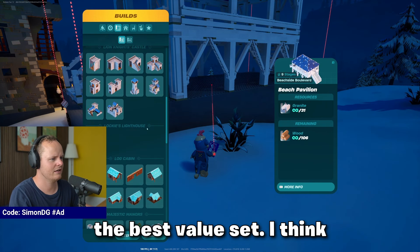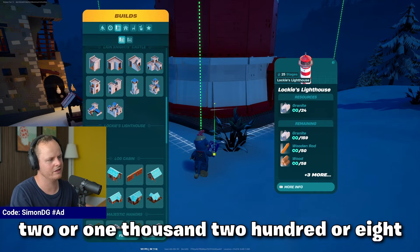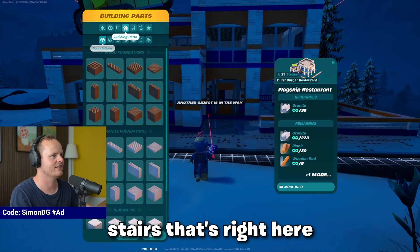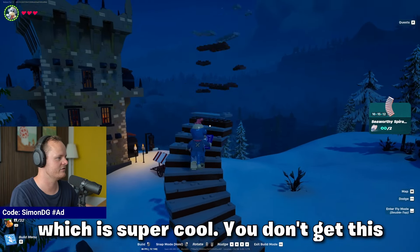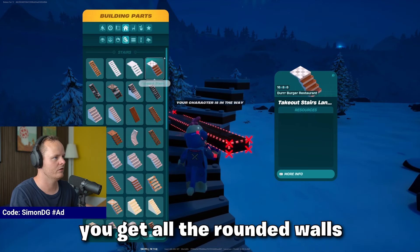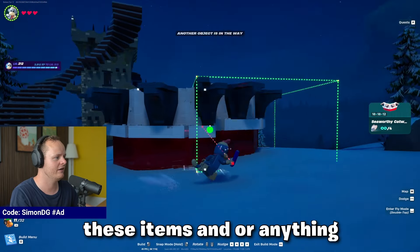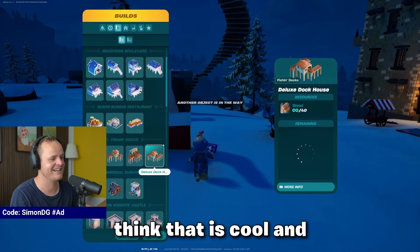Lucky's Lighthouse is about 1200 or 800 V-Bucks as well, and I think that would be my second favorite because it's also quite unique. They added the twisted stairs — right here — which is super cool. You don't get this from anything else. And then you get all the rounded walls, and you don't get any of these items in any of the other sets, so I think that is really cool.